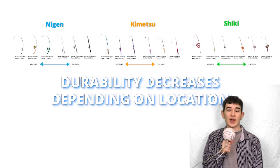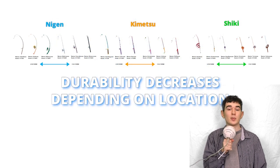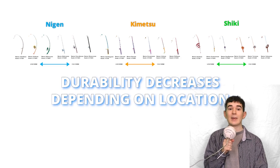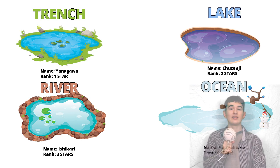The fishing rods are ranked according to durability, and every time you go fishing, the durability of your fishing rod decreases by units depending on the location. Here are the four locations and their rankings.